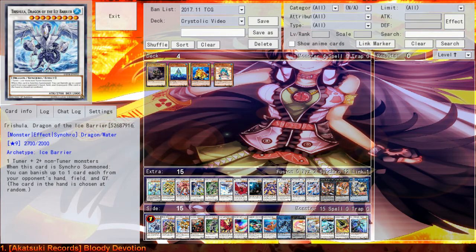This new combo really outclasses the old one, which is why Trishula was dropped in favor of Needlefiber — Needlefiber is just so much better. However, if you still want to run Trishula, that's still possible. Trishula is still a great card, but it's not as good as before; you only really make it around turn three in your opponent's second turn, which is not really what we want.